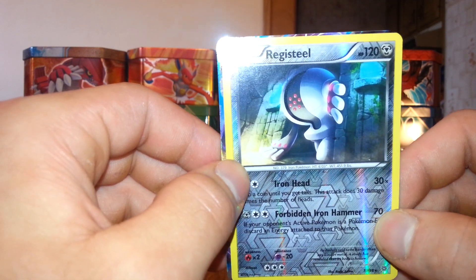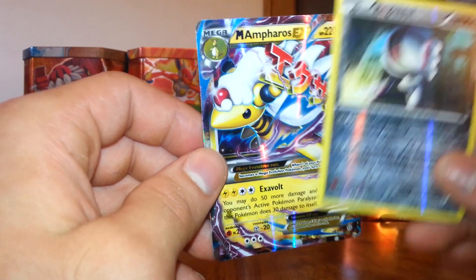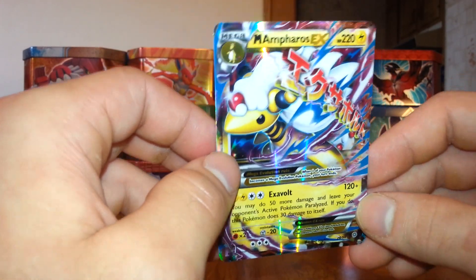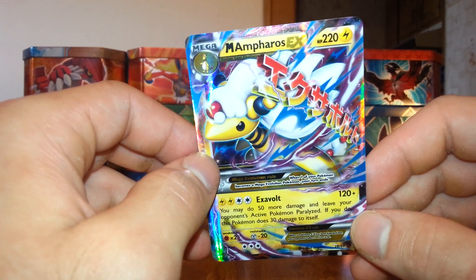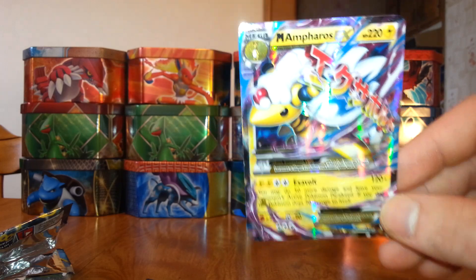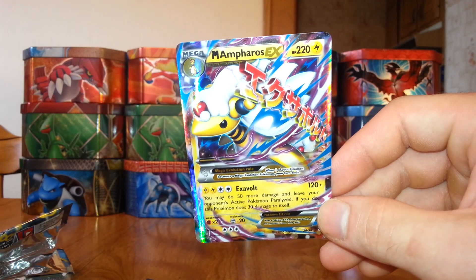And then the final card out of here, we have a Mega Infernape EX. That's a great pull right there. Definitely pretty excited to get this card. Wow, my first Ultra Rare out of the set — it's a Mega Infernape EX. That's an amazing pull right there.